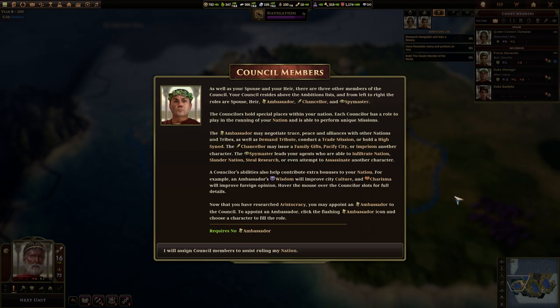Council members: as well as your spouse and your heir, there are three other members of the council. Your council resides above the ambitions list, and from left to right the roles are spouse, heir, ambassador, chancellor, and spymaster. The councillors hold special places within your nation — each councillor has a role to play and is able to perform unique missions. The ambassador may negotiate truce, peace, and alliances with other nations and tribes, as well as demand tribute, conduct a trade mission, or hold a high synod. The chancellor may issue family gifts, pacify a city, or imprison another character. And the spymaster leads your agents who are able to infiltrate nations, slander nations, steal research, or even attempt to assassinate another character.